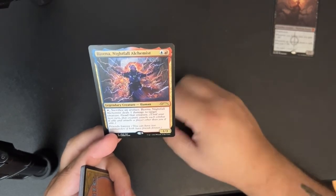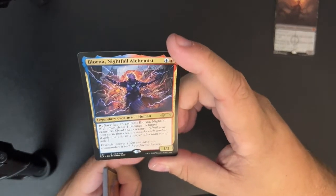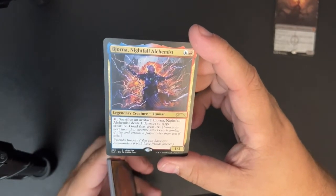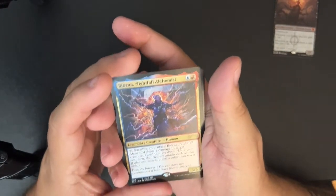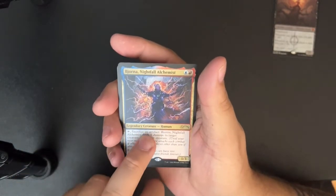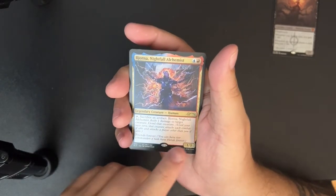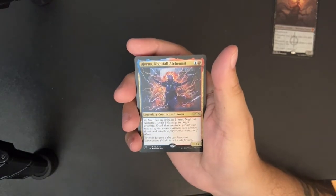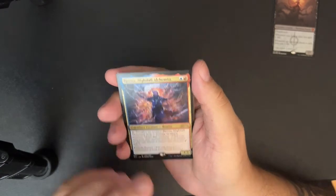Blue and a red for a 1/3 legendary creature human. Tap, sacrifice an artifact: Bjorna Nightfall Alchemist deals one damage to target creature; goad that creature. It has Friends Forever. This is a reprint from the Stranger Things Secret Lair. They have started reprinting some of the new cards that were created in Secret Lair, but re-skinning them with different names for broader release sets so that they're not exclusive to the Secret Lair.